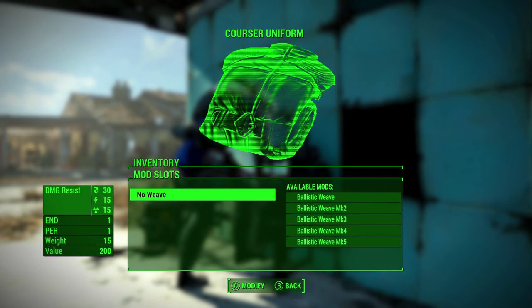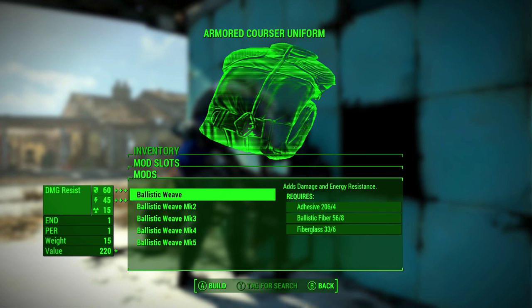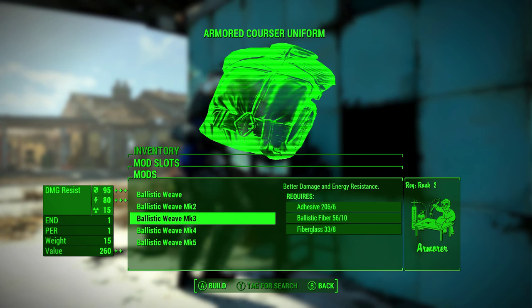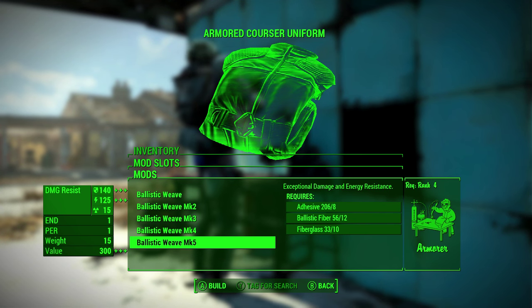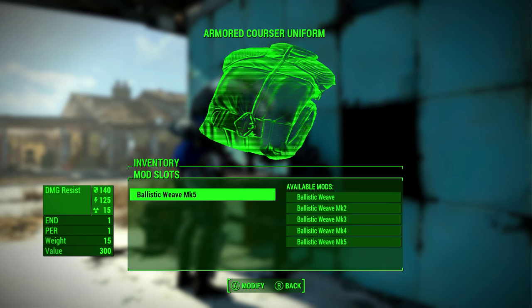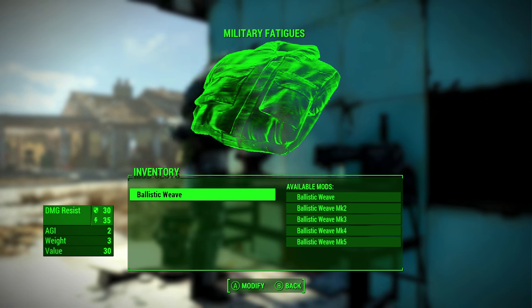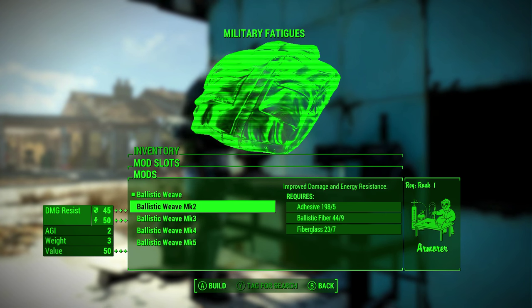Now that we have finally earned our ballistic mod, we can apply it to an outfit and get some use out of it. Keep in mind that this ballistic mod really only works on clothing that will go underneath your armor — armor pieces themselves cannot have this mod applied. Also, most pieces of clothing won't fit underneath your separate armor pieces.